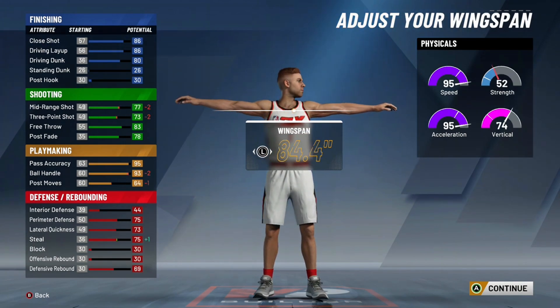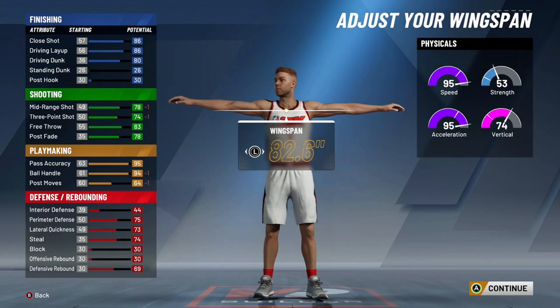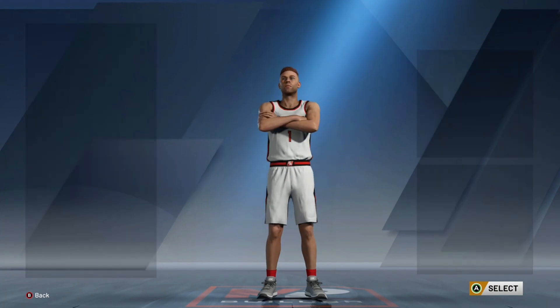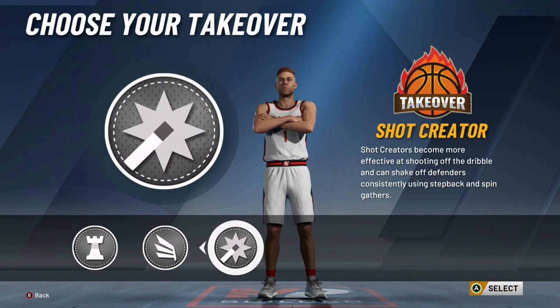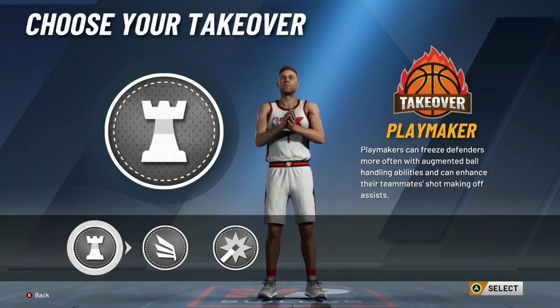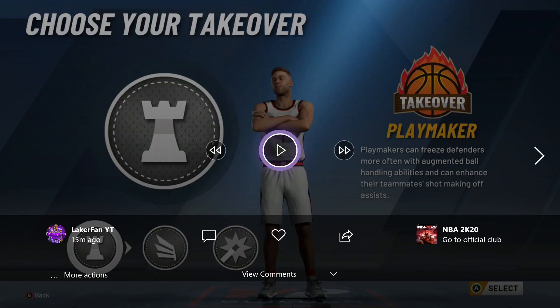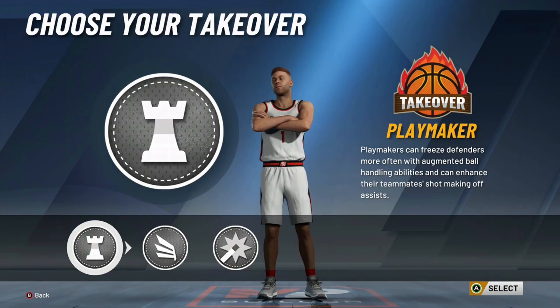This is a crazy build to have regardless, but I'd probably go default wingspan because you're not really benefiting anything as far as ball handling. It's a tough decision because you obviously want as much three-pointer as you can, but I don't know if just three-pointer is worth your wingspan and your defense as well. I would probably go with playmaker takeover for this one because at the end of the day, you are a pure playmaker. If you want to be truly unguardable and it just comes down to your skill, maybe shot creator takeover — but from a broad standpoint, I would probably say playmaker takeover.